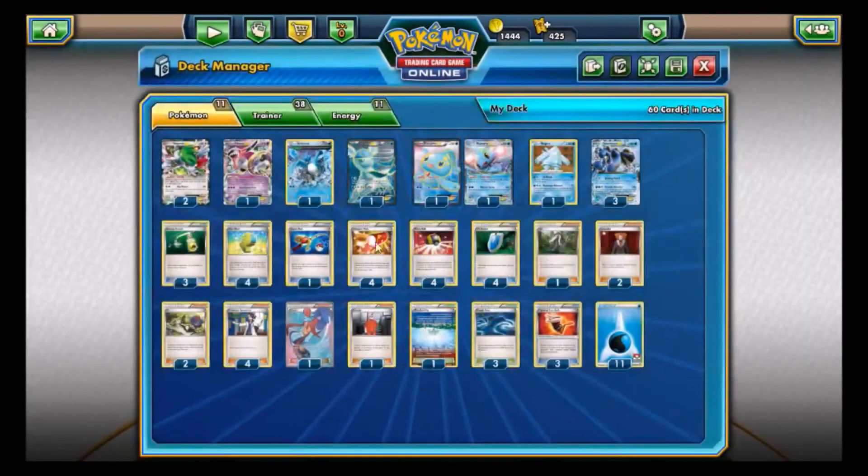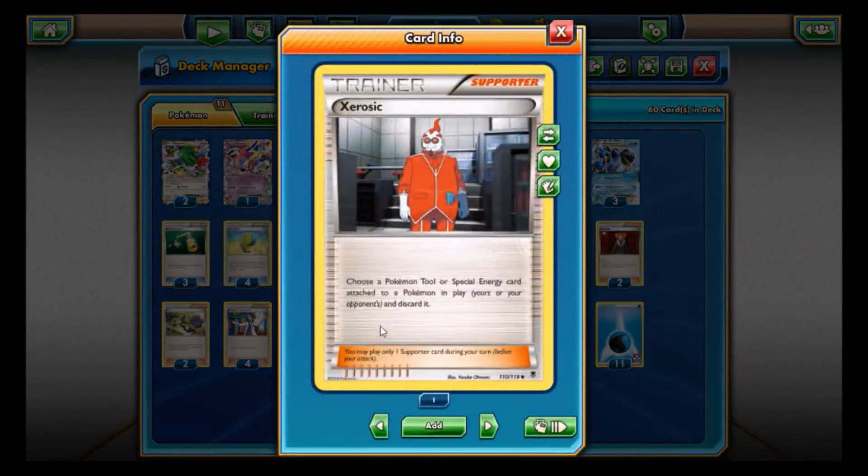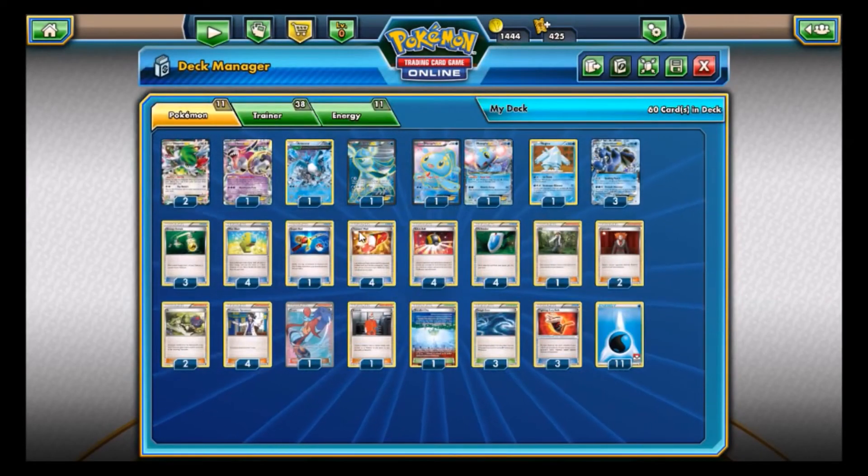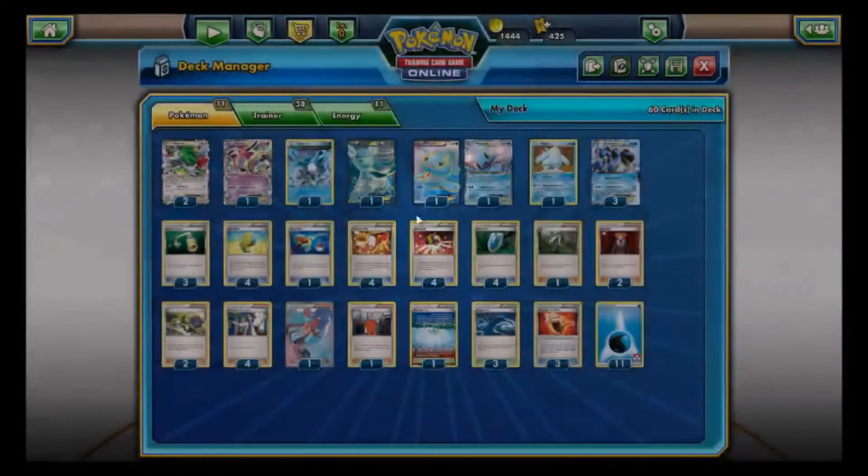Now the supporters: Xerosic — choose a Pokemon Tool or Special Energy card attached to a Pokemon on either side and discard it. Maybe your opponent has a Head Ringer, Fighting Fury Belt, Float Stone, Spirit Link, Muscle Band, or DCE — Xerosic handles that. We play one Skyla, which is in here to help you grab key trainers you might need in a matchup, particularly Max Elixir and Energy Switch, or to grab a Supporter for next turn.